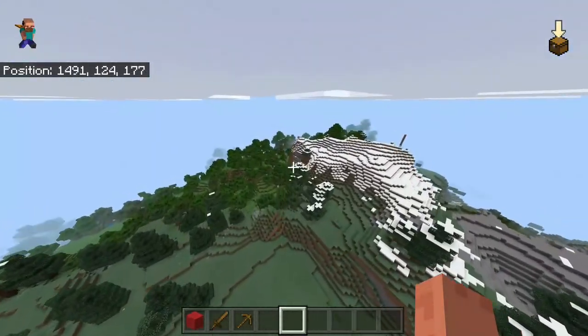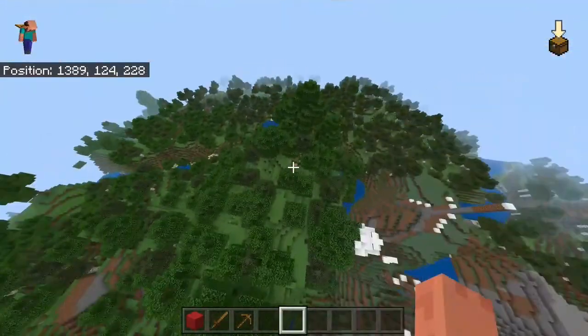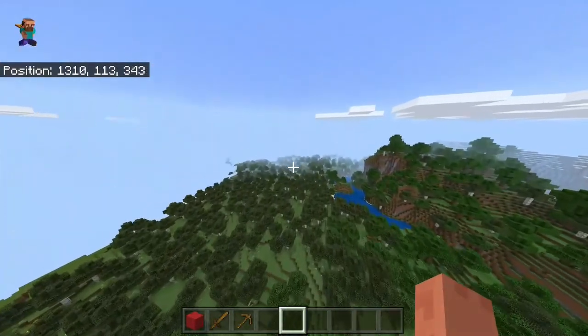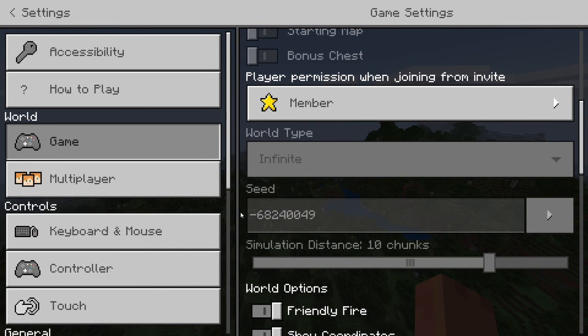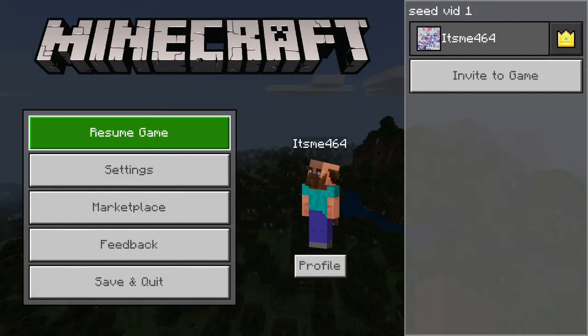You can just fly back over the spruce forest and that is really it for this seed — it's a pretty awesome seed especially if you want to do some nice building in this birch forest. The seed is minus 682400049. You can pause the video right here and note down the seed for yourself. Anyway, time to head on to the next one.